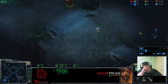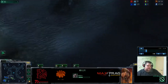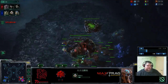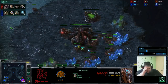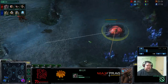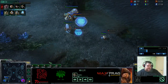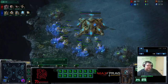I scouted him last — that's like the last thing you want to do because you can't delay the expansion. I decided to make the cannon first. I think it was stupid of me, because if you scout him last he's not going to make lings right away — he's going to want to have a greedy expansion. So I should have definitely made the pylon first so I could make more probes.